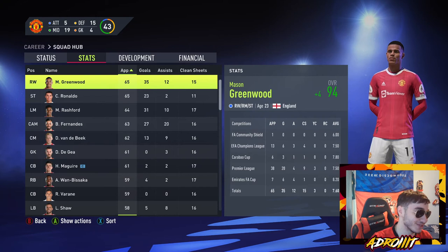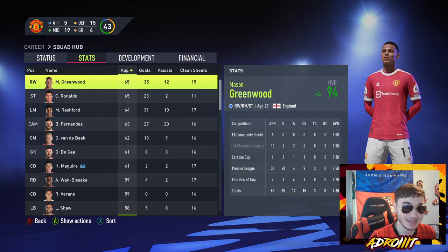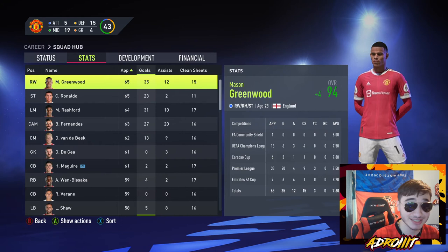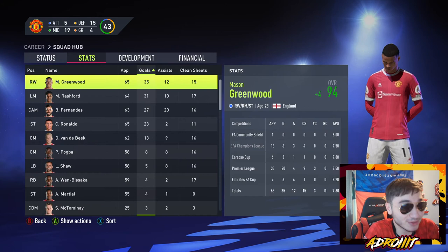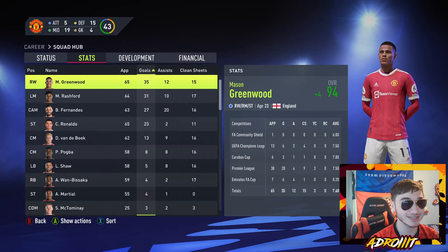Let's check his stats. He was originally 92 — he's now at a 94! The growth in this game is absolutely crazy, with no development plans or cheats. 65 appearances, 35 goals — his best ever goal season — and 12 assists. Two Champions Leagues, two Premier Leagues, a Carabao Cup, and an FA Cup in his back pocket. Ronaldo is still going strong at 40 with 23 goals. Plus 4 this season — can he reach 99? Maybe he'll max at 97.